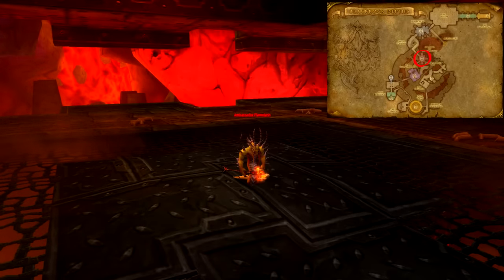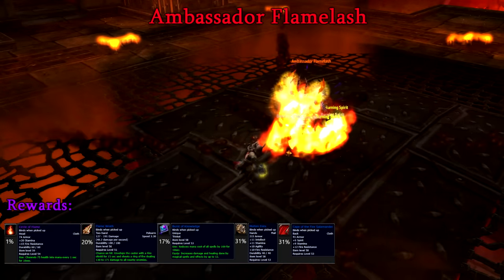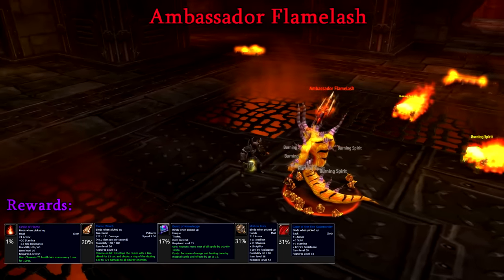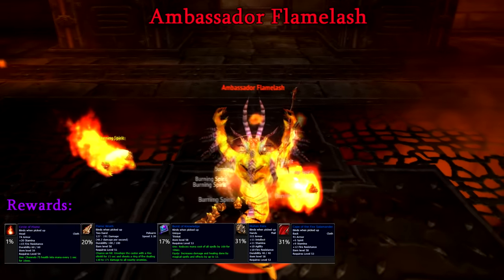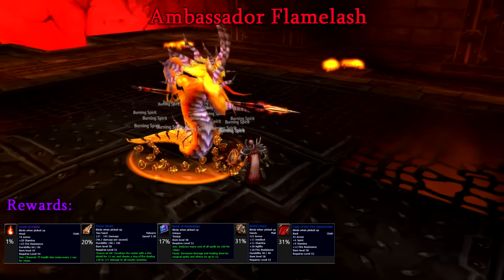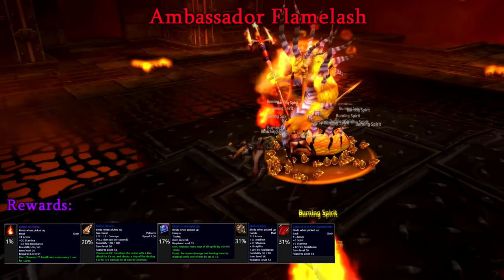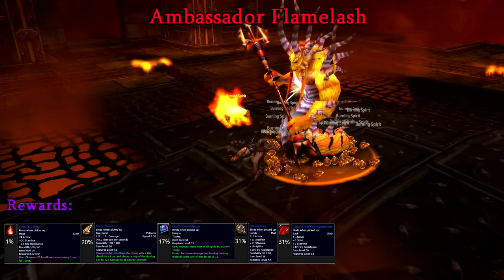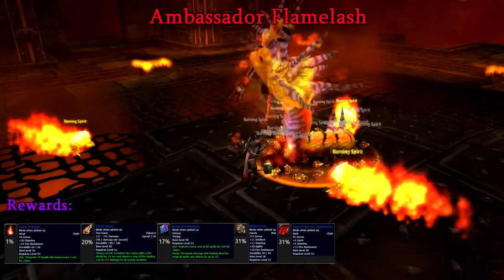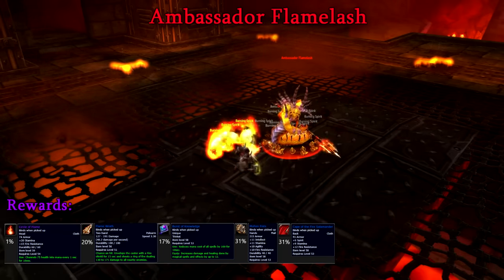Our descent further into the depths leads us to Ambassador Flame Lash. Flame Lash has no real abilities but boasts the largest health pool in the dungeon at 27,000. Once you begin the fight, Fire Elementals will spawn from each of the runes on the ground — each time one reaches Flame Lash, his damage will increase, stacking up to 50 times. You can complete this fight one of two ways: pull him as far as possible and have someone watch the adds coming from his room, or take him to the center of the room and have someone with a reliable instant cast AoE like a mage, or instant auto attack such as a hunter or rogue, to aggro the elementals away from Flame Lash. Once you've mastered grabbing each elemental, this fight should pose no problem.